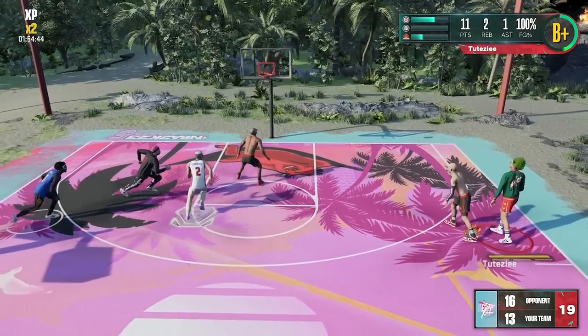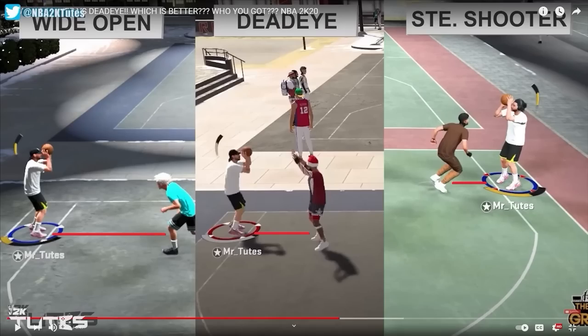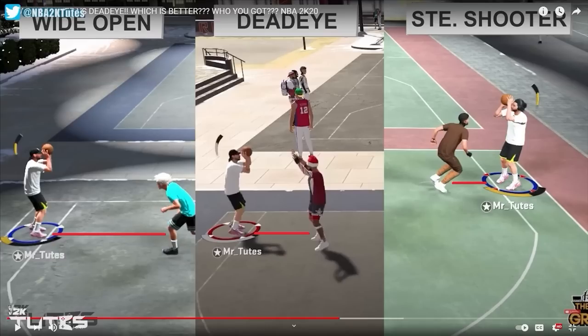Before we get to the main topic, let's have a quick recap on how Deadeye Badge has worked through the years up to now. Way back in 2K20, if the defender is really close to you, that would activate Steady Shooter Badge, and if the defender is one step farther than that, that's Deadeye Badge. If it's too far, that's wide open. That logic has been kept even up to now, but Steady Shooter is gone.